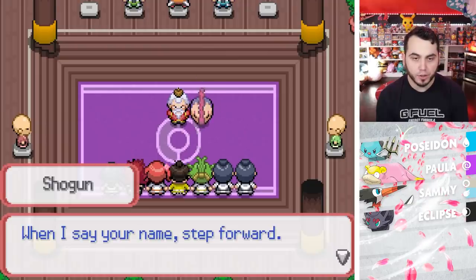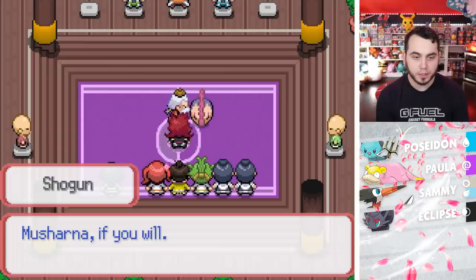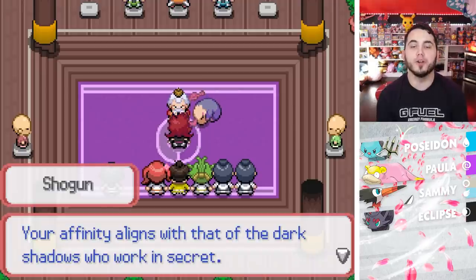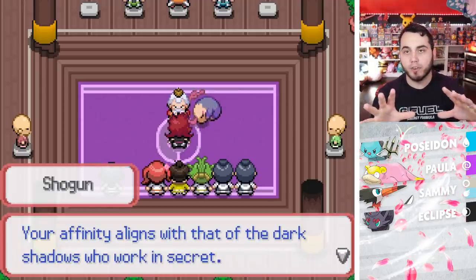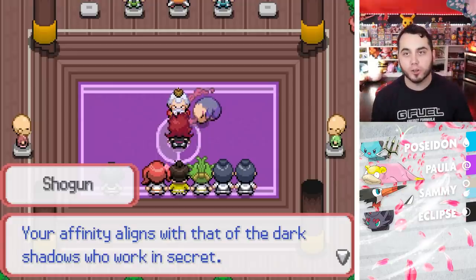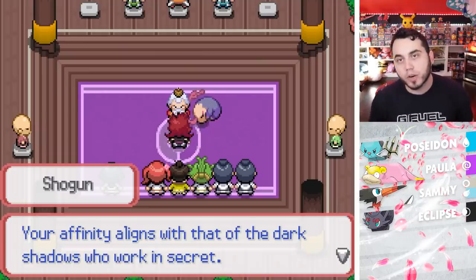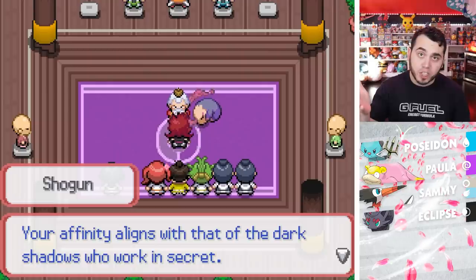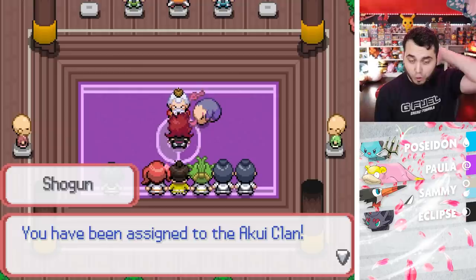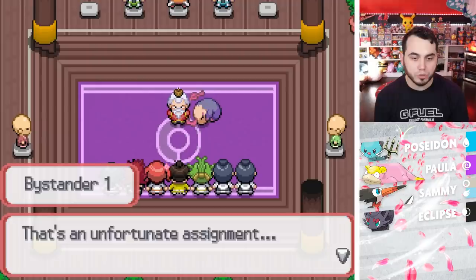'Come forth, Masharna. When I say your name, step forward. First, Kyoko Sawaki.' It's like the Sorting Hat, bro! Gryffindor! All right, real quick — question of the day for you guys: what's your Hogwarts house? Let me know in the comment section below. It's the Sorting Masharna Hat. Mine is Ravenclaw, by the way — my wife is a Hufflepuff. 'You have been assigned to the Akui Clan.' I feel like I'm going to end up in the Shimizu Clan.